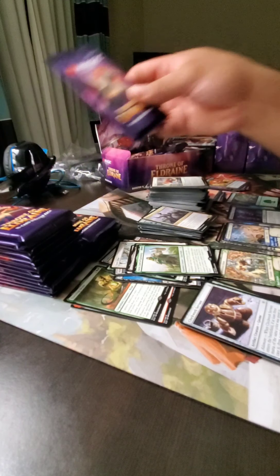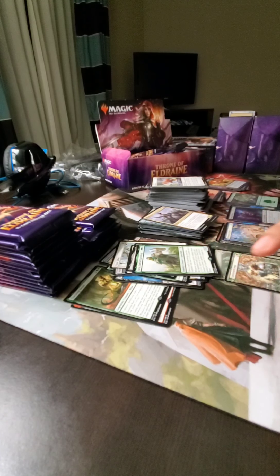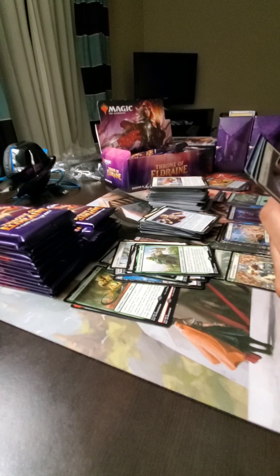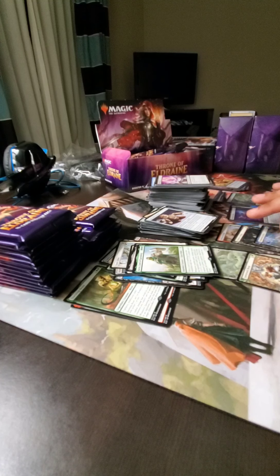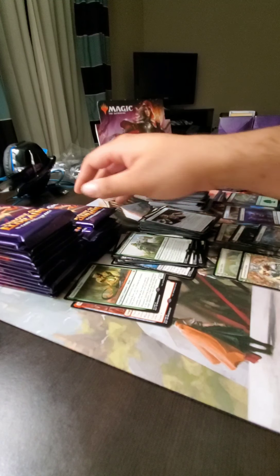We're about halfway through. So we got a foil rare, a foil storybook frame rare, a storybook frame rare, two story frame uncommons, a foil uncommon, and two foil commons. Storyboard versus foil — it's equaling that.